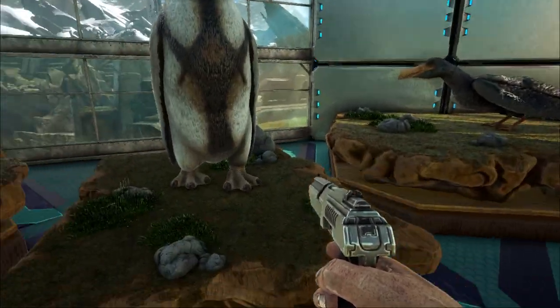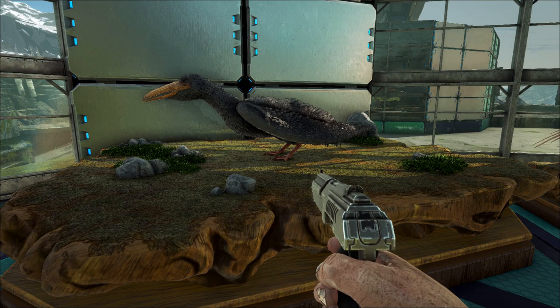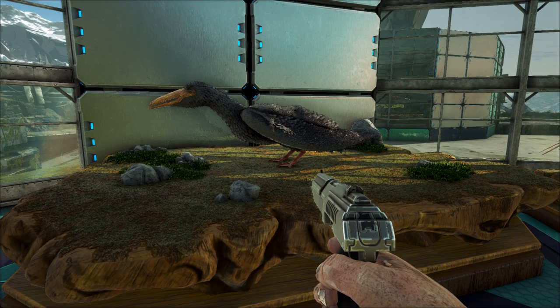Next is Pelagornis. Pelagornis is a widespread genus of prehistoric pseudo-toothed bird from the late Oligocene to early Pleistocene, 25 to 2.5 million years ago. Four species have been discovered, of which the most recent, Pelagornis sandersi, is believed to have had a wingspan estimated between 6.1 and 7.4 meters — making it the largest flying bird ever, twice that of the wandering albatross, which has the largest wingspan of any living flying bird at around 3.7 meters.